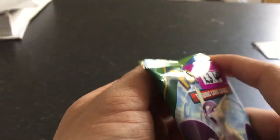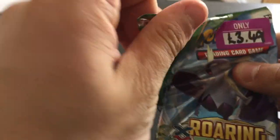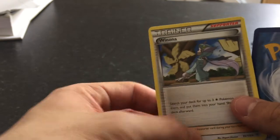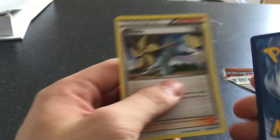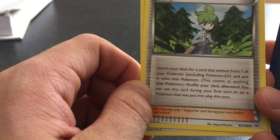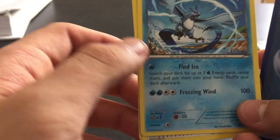We have one more pack. I'm hoping we actually get something cool in this pack — it would be nice. I spent 14 quid on these — the price is £3.50 each. What have we got? Winona — search your deck for up to three Flying Pokemon, reveal them and put them in your hand. Not bad. Another Dustox. Wally — search your deck for a card that evolves from one of your Pokemon. Articuno, Freezing Wind, 100 damage — that sounds good.